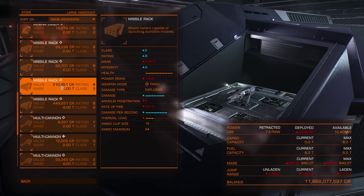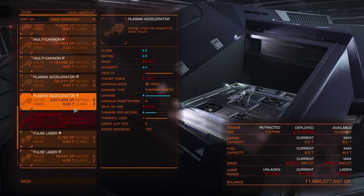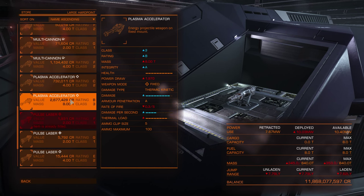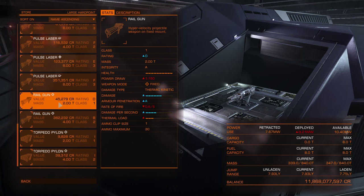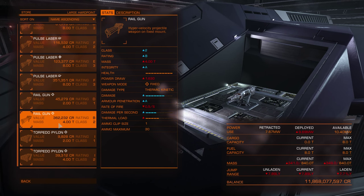Missiles have limited ammo, and missiles are very weak against shields currently — they will be tweaked in the 1.5 update. Plasma accelerators and railguns are both thermic and kinetic weapons at the same time, which means they are good against shields and hull simultaneously.